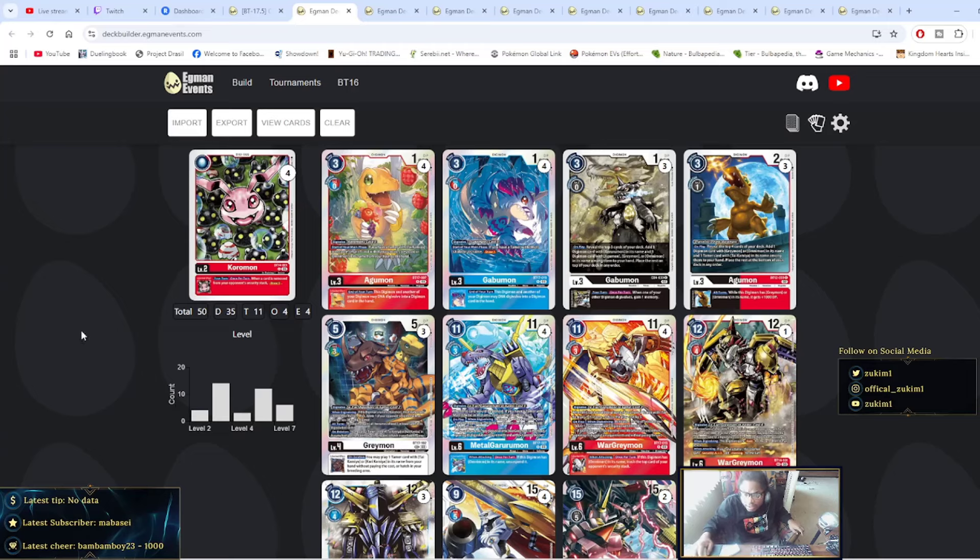Looking at these lists, they all tend to have a lot of commonalities. I won't go into details over all of the effects of these Digimon — I'll do that in the deck profile. In this first list, they ran four Koromons, four of the BT-17 Agumons, four of the BT-17 Gabumons, three of the EX-4 Gabumons, and then three of the BT-12 Agumons. Three Greymons from BT-17 — this is the one that can digivolve over the Agumon or the Greymon because you can digivolve over red, blue, yellow, or green.